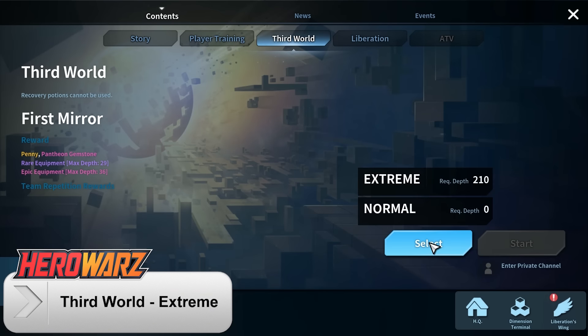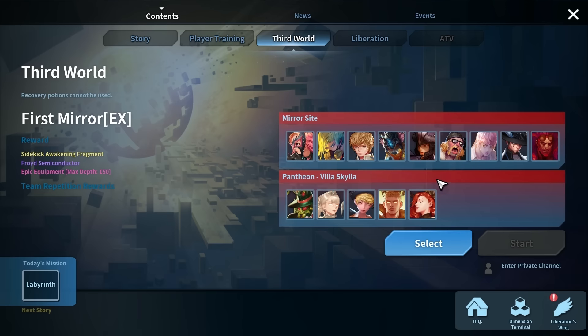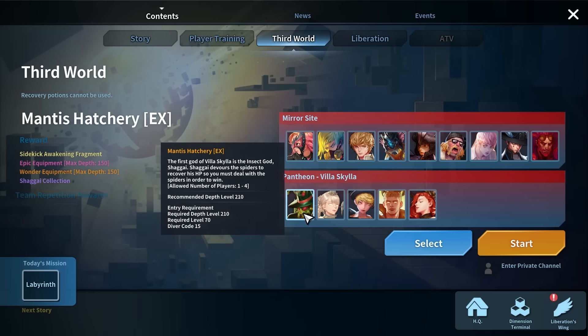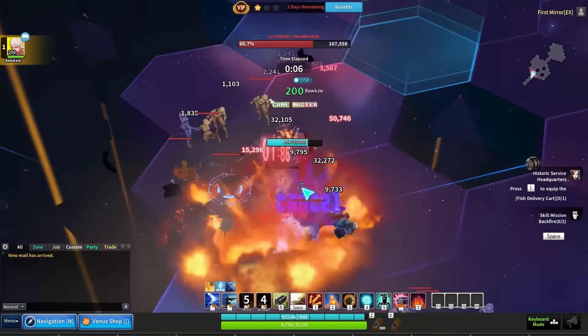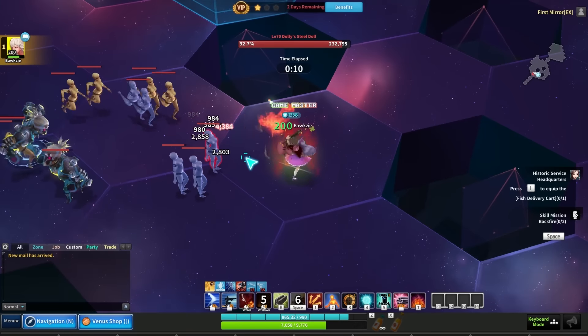3rd World Extreme Difficulty has been revamped. Extreme difficulty requires a minimum depth requirement of 210, and an entrance requirement item named diver code. Diver codes can be acquired by defeating divers in liberation mode, normal or hard. New 150 depth equipment is available in this mode, along with new wonder equipment and wonder sidekicks.